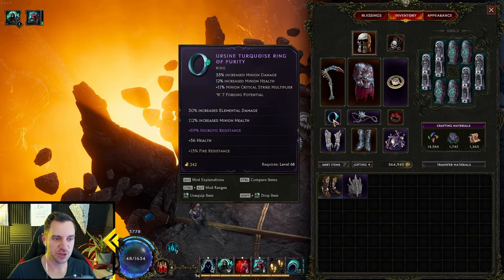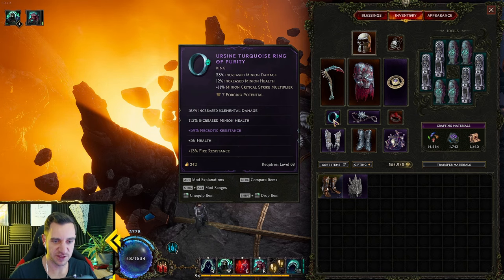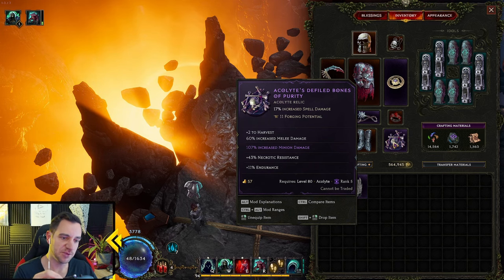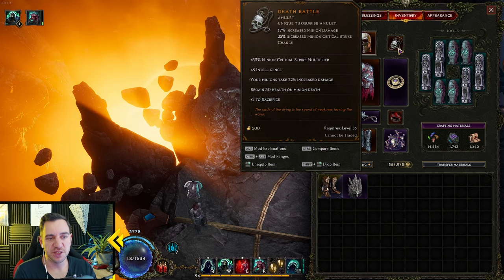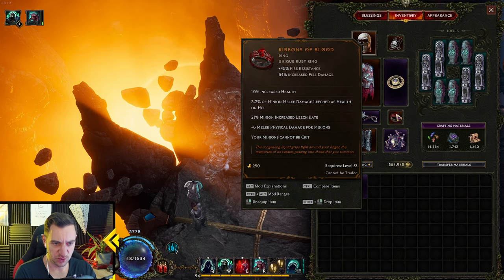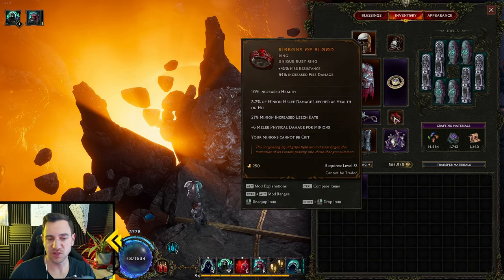Everything else is simple: minion damage, minion damage, necrotic resistance for even more ward buff, and elemental damage for the golem. Minion crit multi on the implicit is great — turquoise rings are insane because they have great implicits: minion damage, minion health, shred armor on hit, elemental resistance. Plus two to Harvest if you need it. The key ring also has minion crit multi and intelligence, which really ramps up your damage. There's also a ring with minion melee damage leech to self and minion increased leech rate — that's cool for Bob so he doesn't die since his health isn't crazy high.